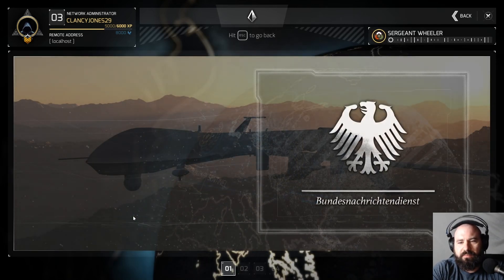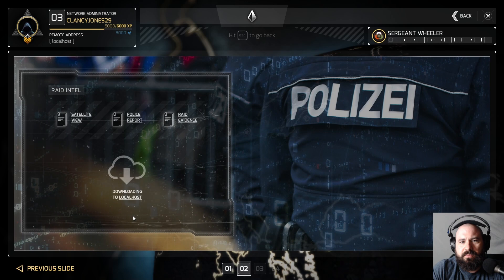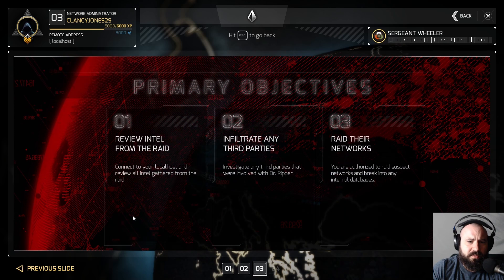Our MQ-9 Reaper successfully struck the target. However, all joint operations with Germans have halted as a result. The Dr. Ripper leak was unprecedented, so it warranted unprecedented action. Therefore, we contacted our allies within Russian intelligence to obtain further insight into the situation. They uncovered a German document. Uploaded to your station: the satellite view of the house, the German police report from the raid, and evidence found at the scene. It's a rough start, agent, but your mission objectives are: review all intel from the raid, infiltrate any third parties involved with Dr. Ripper, raid their networks and all internal databases.